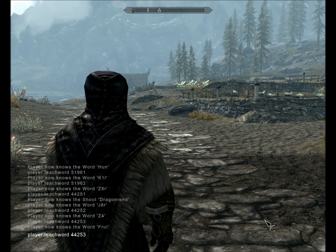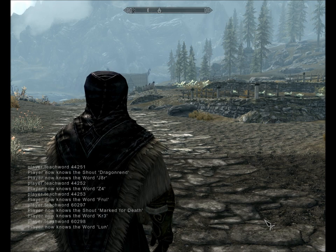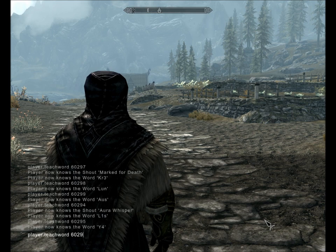The third one we're going to teach is Marked for Death. That's 60297 for the first word, then 8 for the second, and 9 for the third. So the base code is 6029, with words at 7, 8, and 9. Then we move on to Call Dragon, which is 46B89 for the first word, then A, then B.